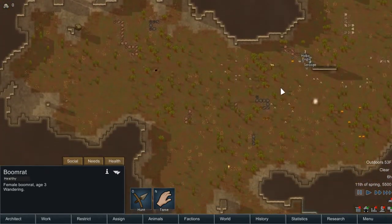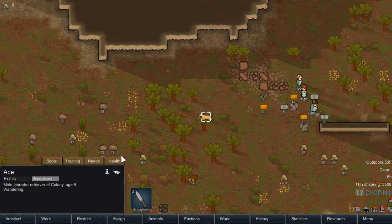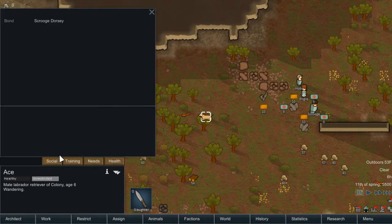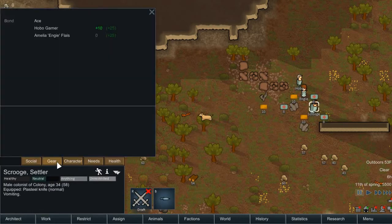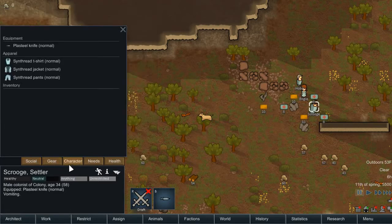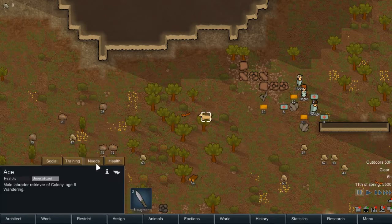We have a dog — Ace! Hello Ace. His bond is Scrooge Dorsey. Let's train — wait, how is Scrooge's animals skill? Animals 10 — okay, I can accept that. Let's start with obedience.